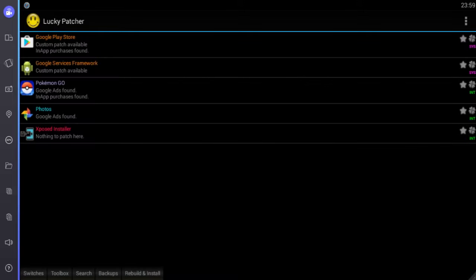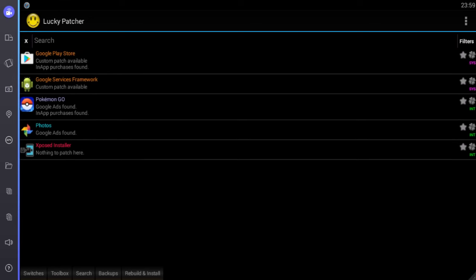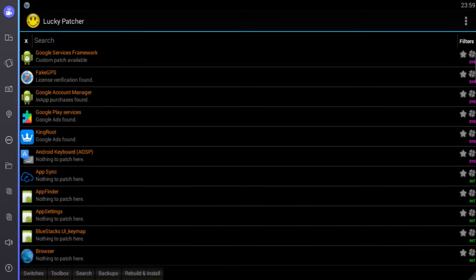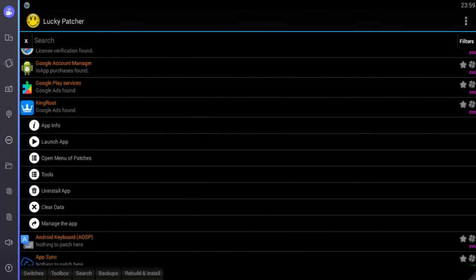After that, you want to close the entire app and open it again. Go back into the main Lucky Patcher homepage and then click on the search button, then click filters, and after that click on system apps — the third one from the last. Click apply and you will find a bunch of stuff. Just ignore everything except King Root — and you will also find fake GPS right there. That's the trick in order for you to be able to launch fake GPS.